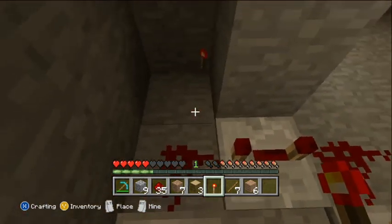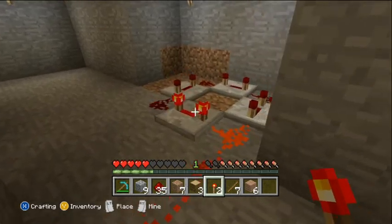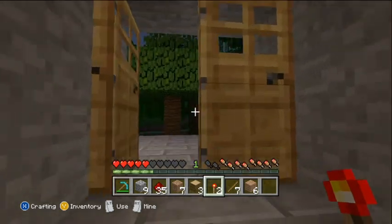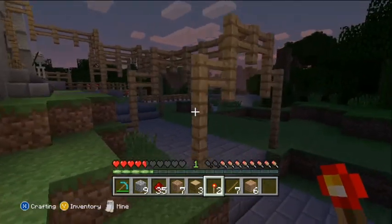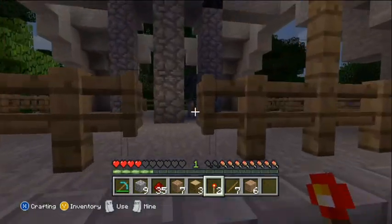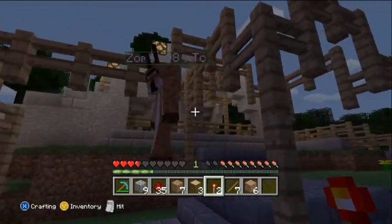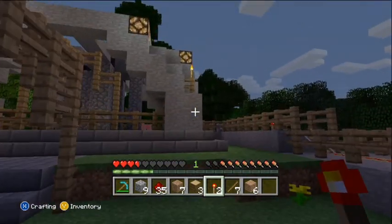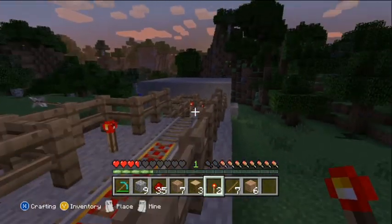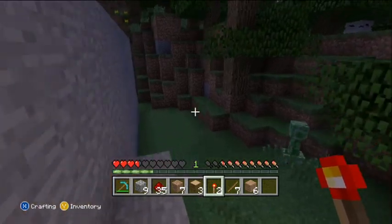Now you have an endless supply of cobblestone. I'm unaware of whether this eventually burns out — I don't think it does but it just might. Back up top — now he's hitting me. Anyway, you can see everything is working just fine, everything's stopping correctly, and we've even got a skeleton in there guarding the base.